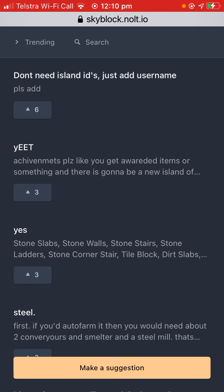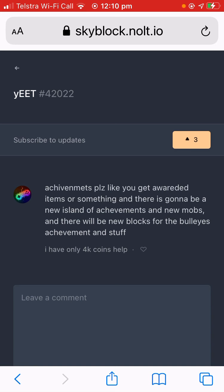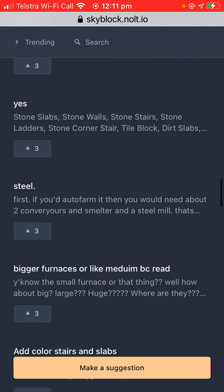Achievements — get awarded for things. There's going to be a new islands and achievements. New island for achievements, new mobs, and new blocks for the bullseye achievement and stuff. This person doesn't know how to spell 'achievement' but that's okay.